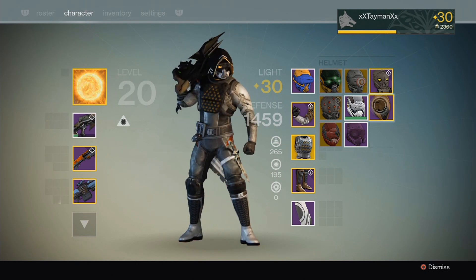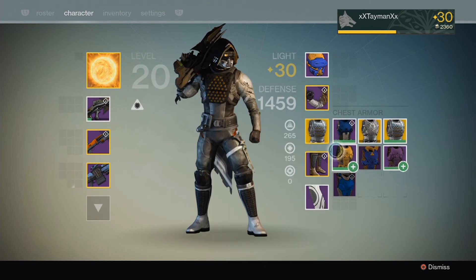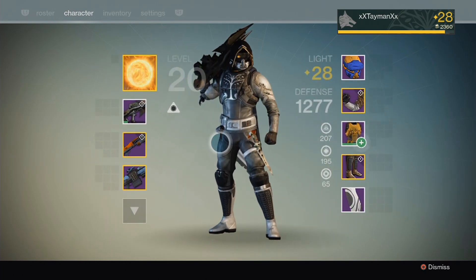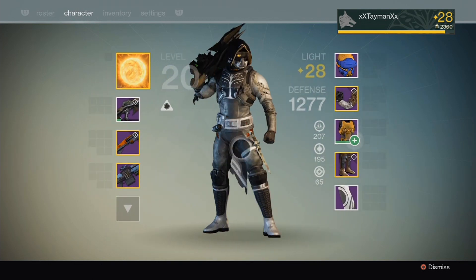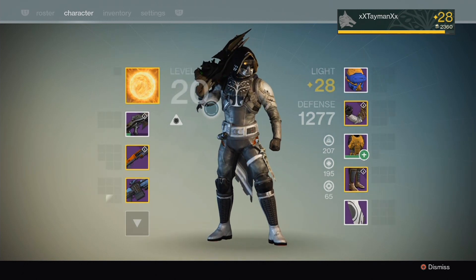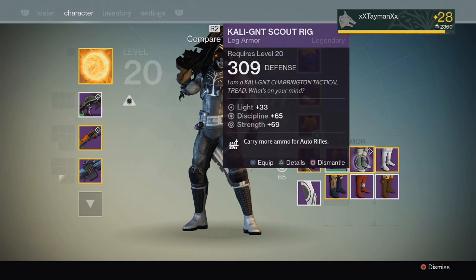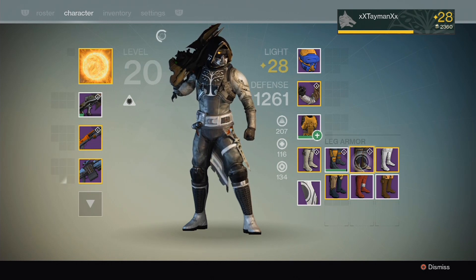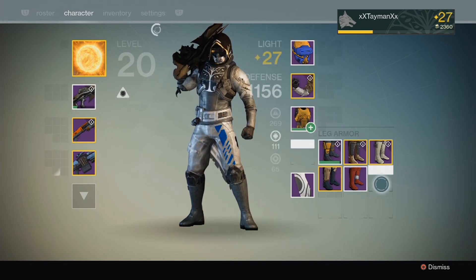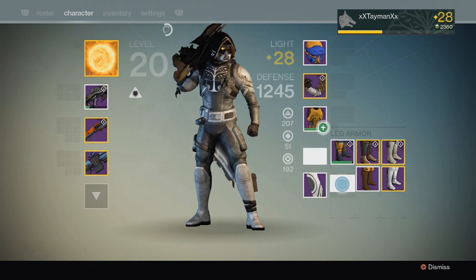I'm going to put on a bunch of different armors so you guys can check it out. I was hoping it'd be a little bit more black, but the designers want to make sure you can see all the different details. Look at how it looks with the chest armor — Iron Regalia, the Iron Banner chest armor — looks fantastic. Unfortunately that chest piece is light 27, so I never wear it. Hopefully we'll get an update soon, but it looks absolutely amazing. A bunch of different boots and leg armor — a little shiny with some blue, but we're gonna make it work.